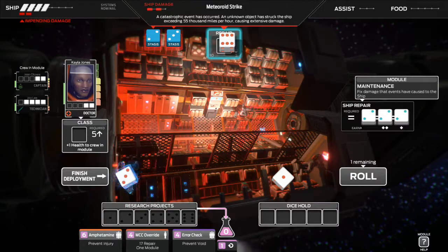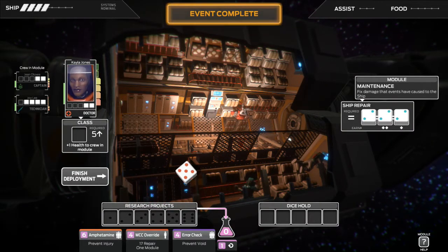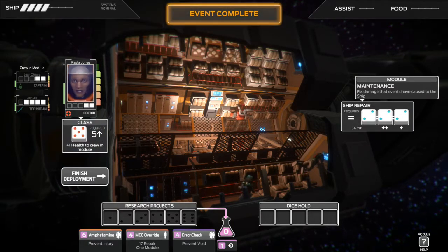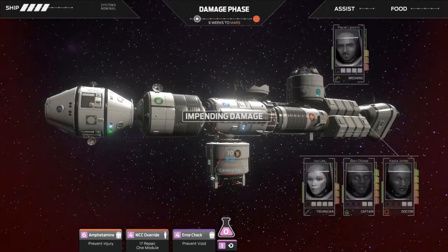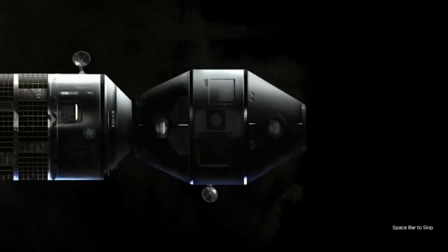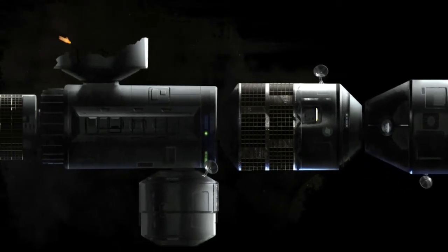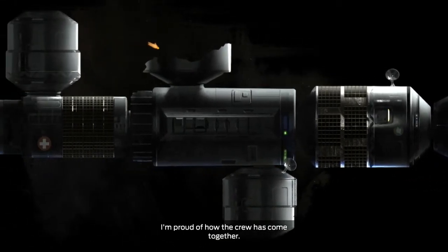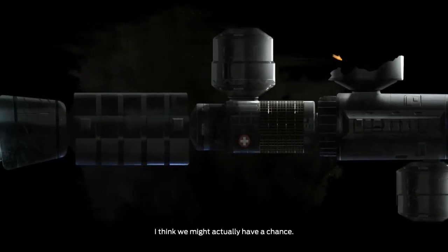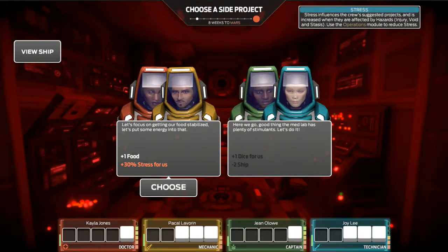Thank god, we can repair this — it is repaired now. We got a five, we get plus one health for everyone in the module. There's three people in here, everyone gets plus one health, sweet! Now we get the impending damage, which is the minus one die to everybody. That sucked — now we have a lot of people that need dice. The in-game narration says: "I let my fear get the better of me, but the others have proven me wrong. I'm proud of how the crew has come together. I think we might actually have a chance." I don't know — it's a little too early, I think.